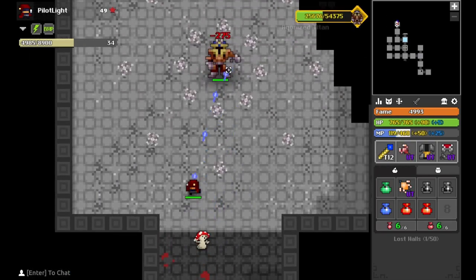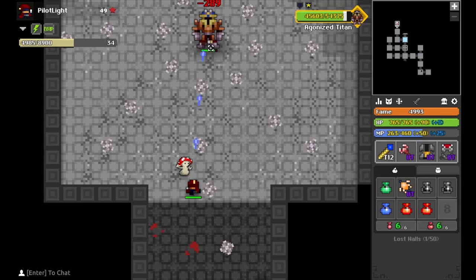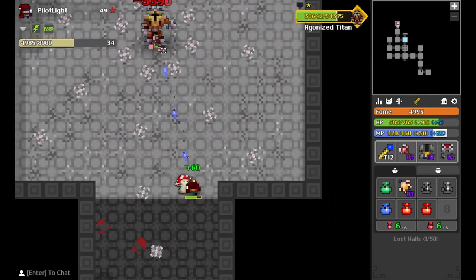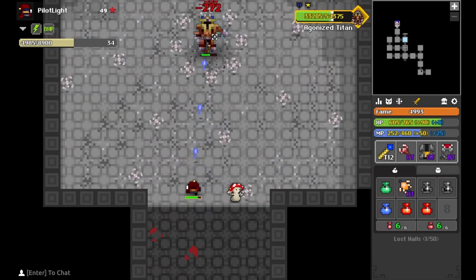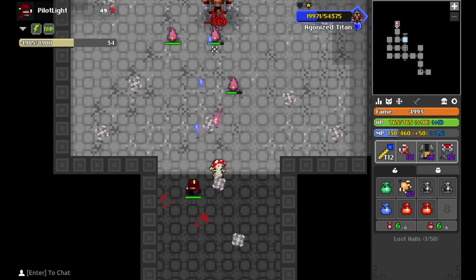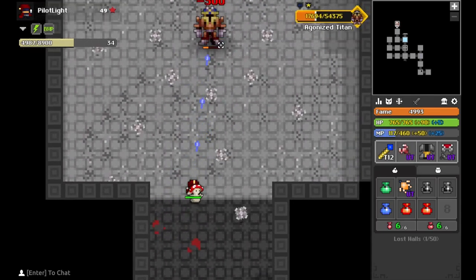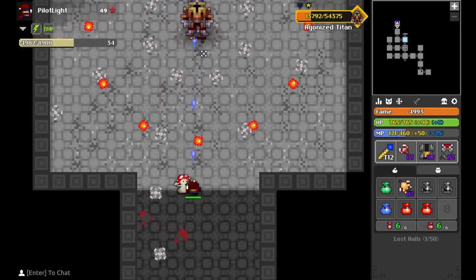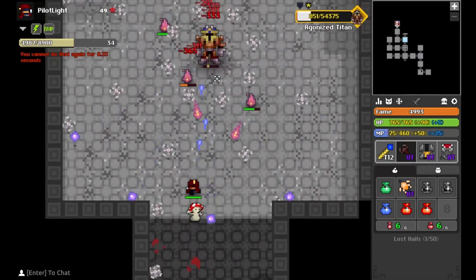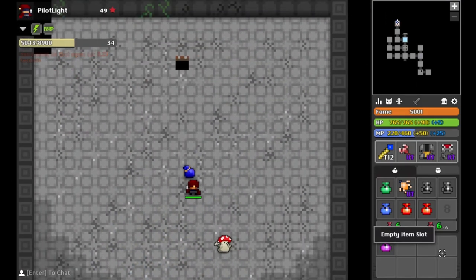We're going to kill the Agonized Titan. This is a very easy boss fight. If you're ranged, you can just stand right here and weave in and out. Do not tank these shots — they do a ton of damage. I just tanked one to show you — 252 damage. Try to avoid getting hit by those pink guys when they come out, which is right around 20 or 40% health, and they'll keep spawning after that. So try to kill them as fast as possible and dodge the colored shots he shoots out in rings, because those will apply status effects.